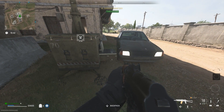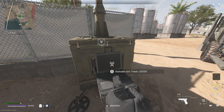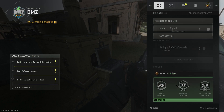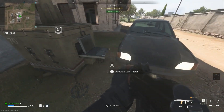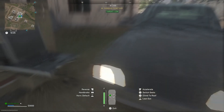Now keep in mind in Warzone, you have to have a minimum amount of $2,000. You're not going to spend it, so don't worry. You just need that much in order to use the UAV tower. Once you get that vehicle near the UAV tower, you want to go into your settings and make sure that you have tap to interact. Then you want to look at the UAV tower and quickly use it.